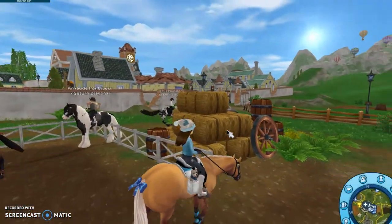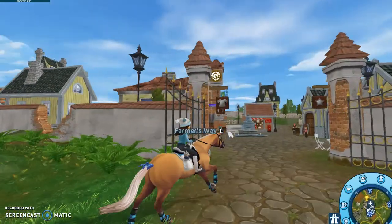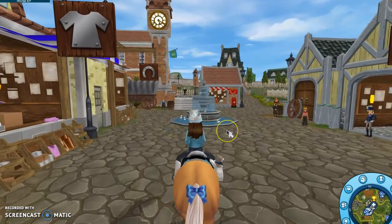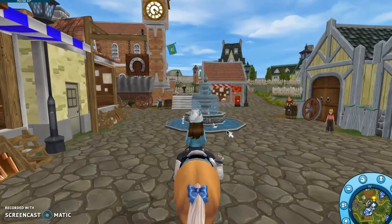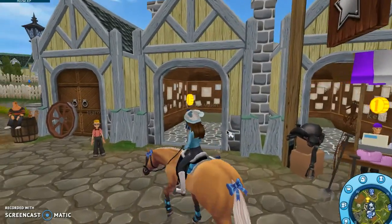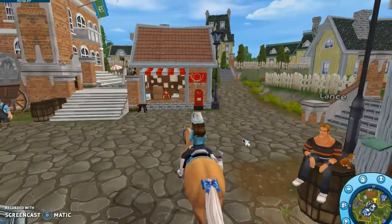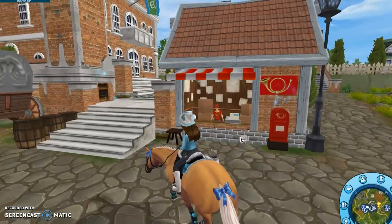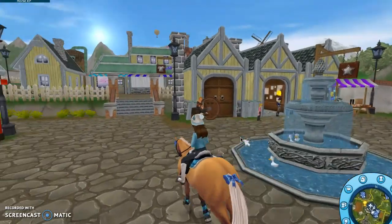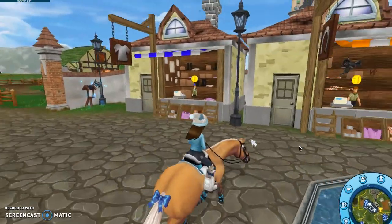So first is Steve's Farm. Steve's Farm is full of adventures. There is of course Silverblade, and it's very awesome here. We have Shops, Riding Club Masters, Harold, Lance, Derek, Felix — all these cool characters that can teach you about the game. A fountain with beautiful, beautiful ducks.